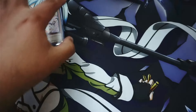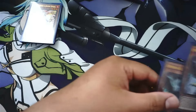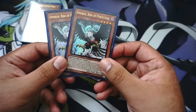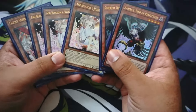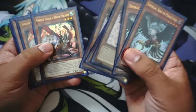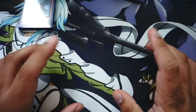I also have three Ash Blossoms — these really helped me for sure. I had Drill Lock Bird but I took it out. Yesterday against my friends I went four and two with this build. I also have two Simorgh, Bird of Perfection. I draw these once in a while and they do help. Going against my friend's Blue-Eyes deck, Ash Blossom definitely came into play and helped me stop him from summoning Blue-Eyes. Ghost Ogre helped me against a friend running Dark World.